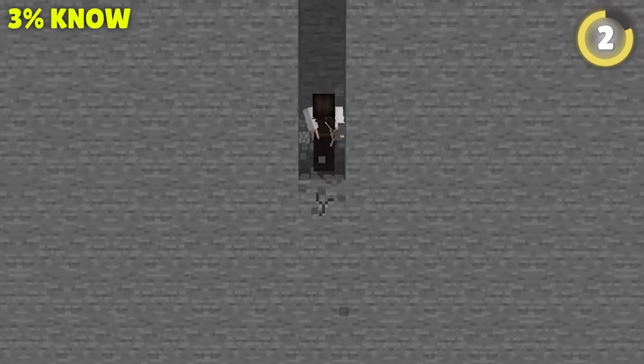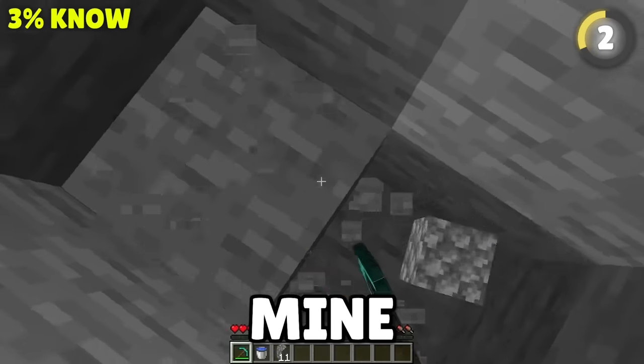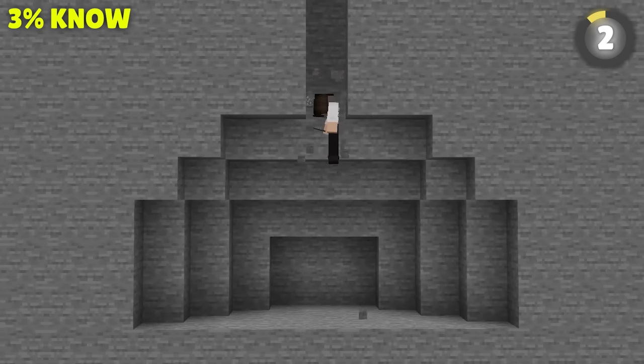But never mine straight down. If you're not careful, you can break the block below you and fall straight into some lava. So always mine down with two blocks and have a water bucket so you can clutch.